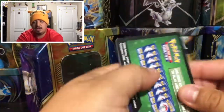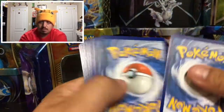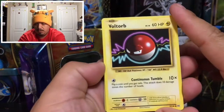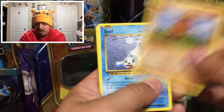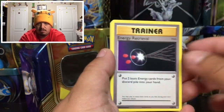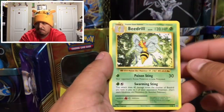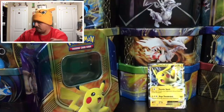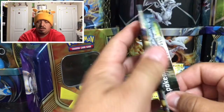Starting with Evolutions — we see a Mega Venusaur and there's a green code card right off the bat. Opening up the pack: we have a Voltorb, Sandshrew, Poliwag, Diglett, Seel, Magmar, Energy Retrieval, Blastoise, Spearow, Electabuzz reverse holo, and a Beedrill — that was the rare non-holographic card.